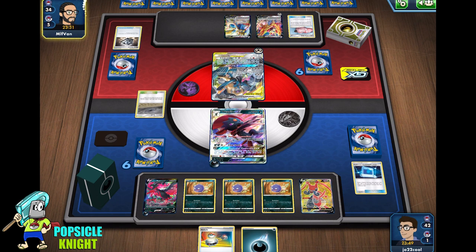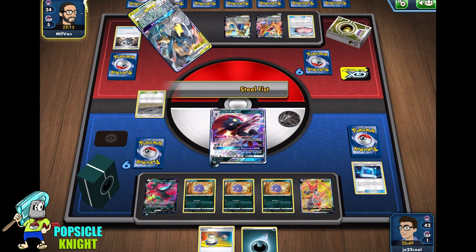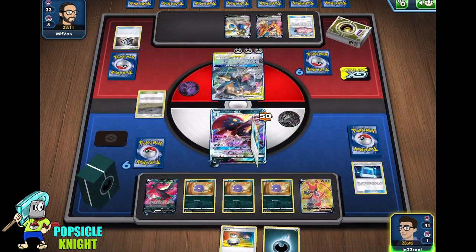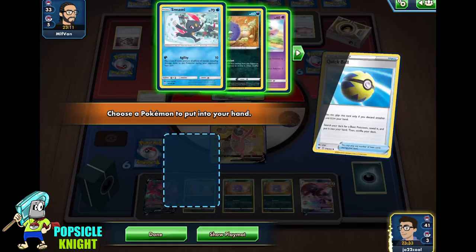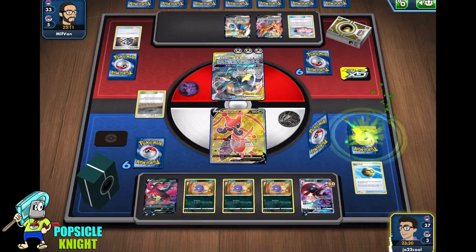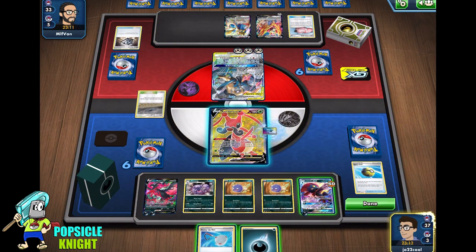Our opponent is deciding what to do. Even if they use their Full Metal Wall GX to increase their defense and discard Weavile's energy, it's okay because we can just get that energy back with Moltres. But they're just going to attack for 50 — although it hits for 150, they could knock out this Weavile GX if we're not careful. I'm going to go ahead and switch Cricketune. We can just put an energy later on to retreat. At least the discarded energy we can get with Galarian Moltres, and I'm going to use Exciting Stage to draw four cards since Cricketune is in the active. There's the energy and we get a Weezing.